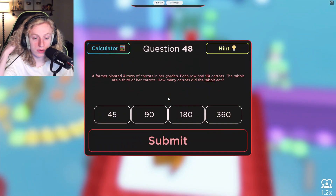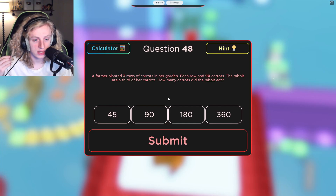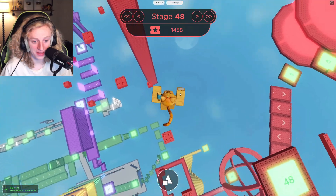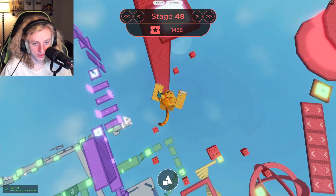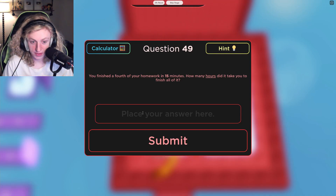A farmer planted three rows of carrots in her garden. Each row has 90 carrots. The rabbit ate a third of her carrots. How many carrots did the rabbit eat? Just 90 — I don't even have to do the math, because there are three rows. Okay, you finished a fourth of your homework in 15 minutes. How many hours did it take you to finish? One.